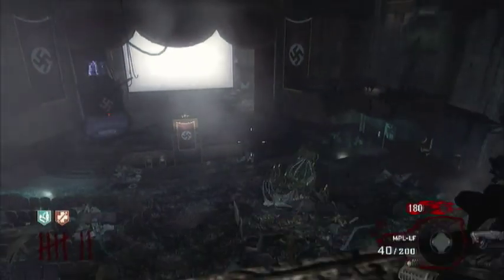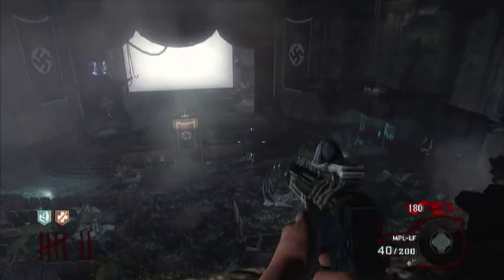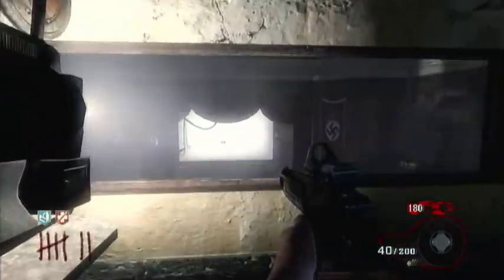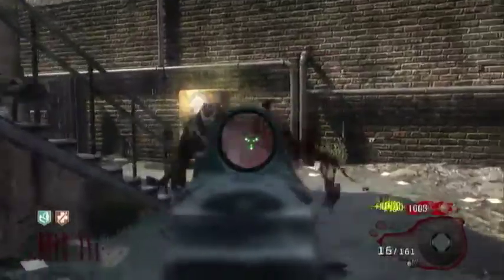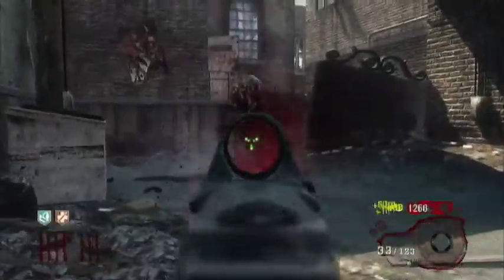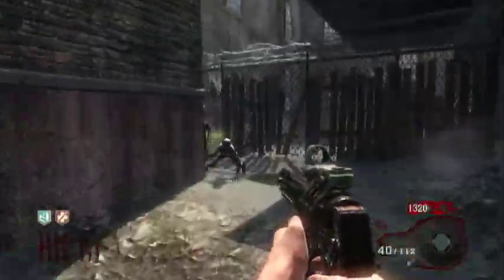For all those points, you could have spent it on getting a Ray Gun from the box, or a Thunder Gun or something better. All that happens when you Pack-a-Punch is you get a red dot sight, a bigger mag, and more power. It's definitely better than the normal MPL and definitely better than the PM63, which is why I do prefer this weapon to the PM63. But you don't really want to Pack-a-Punch this gun, because you just find yourself running out of ammo too much.